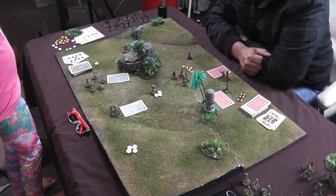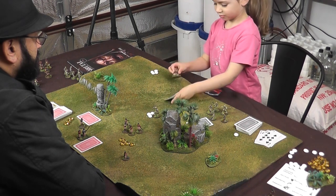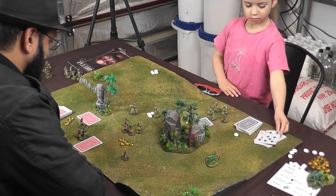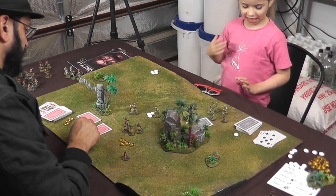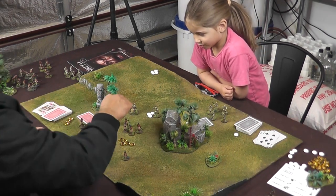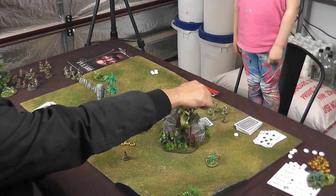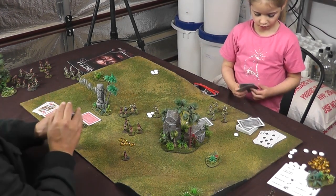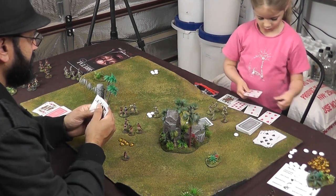Now it's your turn to pick another unit and do something with them. I'm taking my chiefs — you're going to sprint him up? I'll sprint my chief up and we'll fight your chief. Chiefs have six wounds, so you need to take six cards from the deck. And because I had to sprint into combat, you can draw another card too — one, two, three, four, five, six, plus one extra.